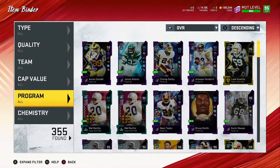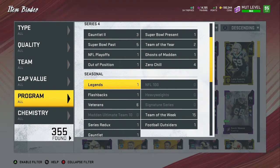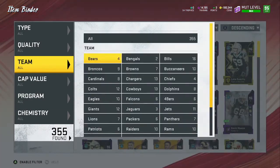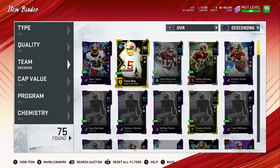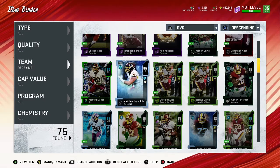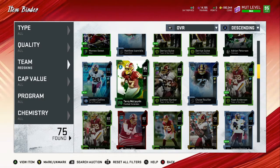The Themed Diamonds 2 set is around 95 overall cards, so it's going to cost a chunk. Knowing that tomorrow prices are going to inflate depending on how good the set is — here's how I'm preparing. I have a Washington-themed team and I've picked up another Darius Geis, Matthew Ioannidis, Chase Rullier, and another Quentin Dunbar. I still need to pick up another Terry McLaurin.